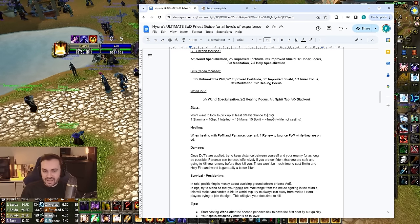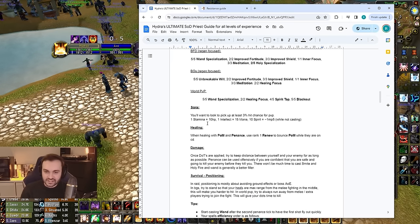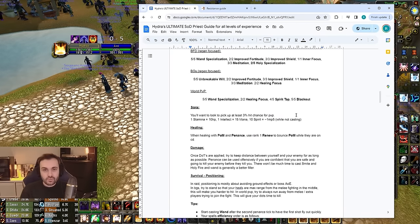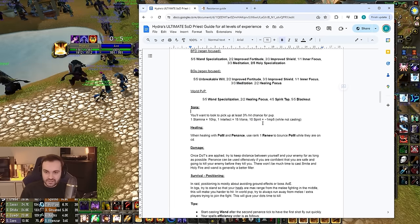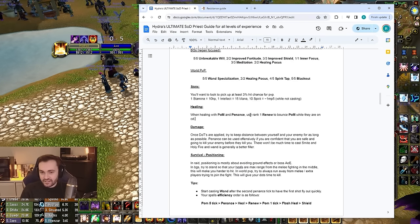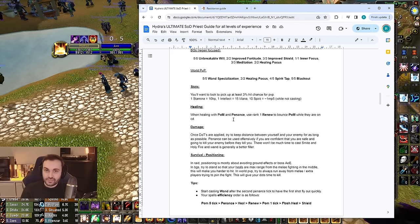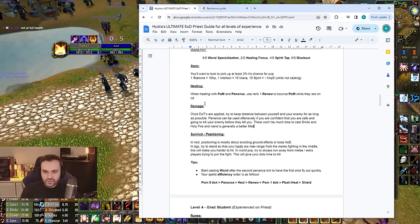Key stat conversions: 1 Stamina = 10 HP, 1 Intellect = 15 mana, 10 Spirit = ~1 MP5 while not casting. Remember that if you're casting, spirit regen drops to zero (or near-zero with Meditation). When healing with Prayer of Mending and Penance, you can use Renew to bounce the Prayer of Mending. In SOD, Prayer of Mending procs from healing as well as damage — so by putting Renew on players the PoM bounces to, you can continue the bounce even if they don't take damage, getting full value out of it.